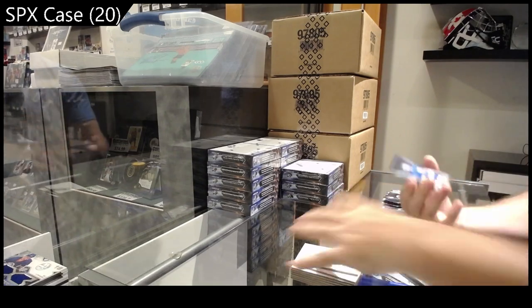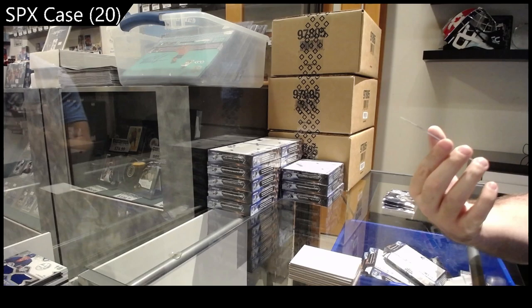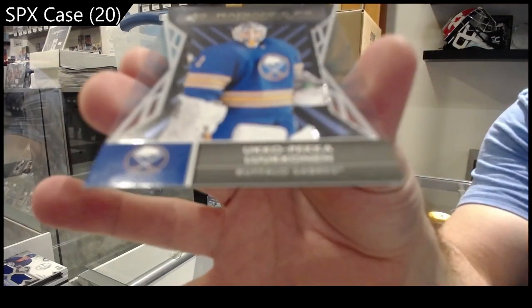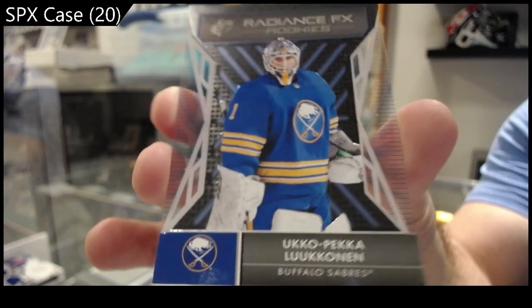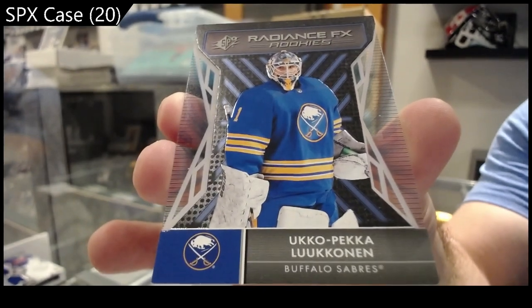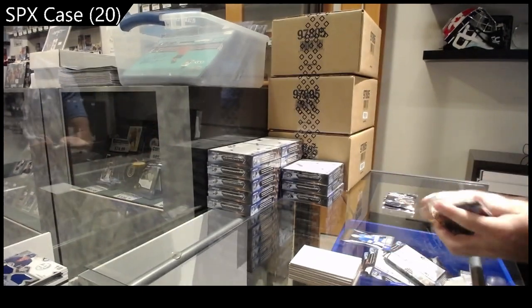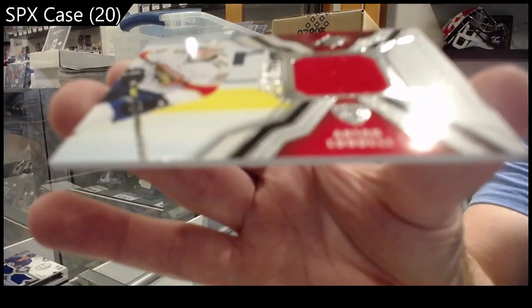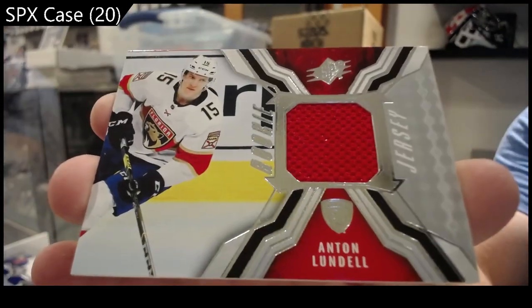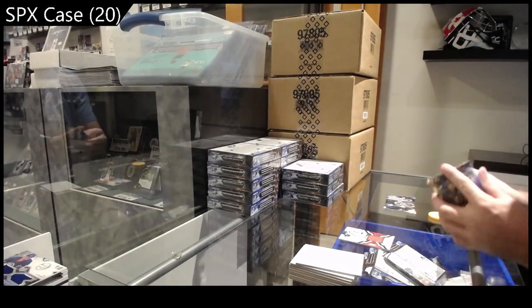We've got a Radiance FX Rookies of Lucanen — some of them are not supposed to be numbered, but there you go. Beautiful card design. Base rookie jersey of Lundell for Florida — Lundell for Florida.